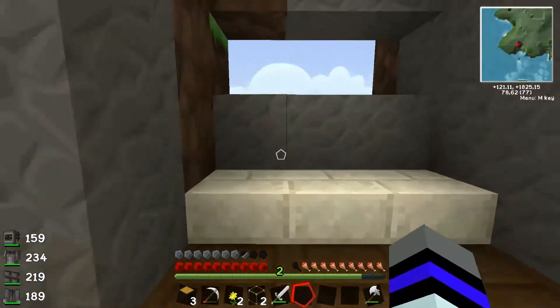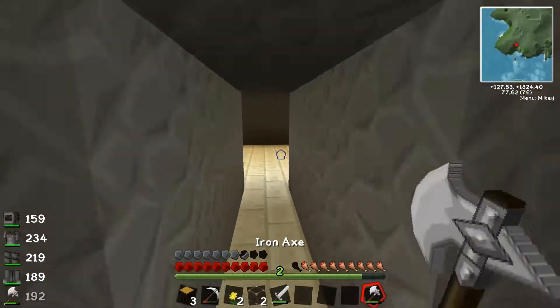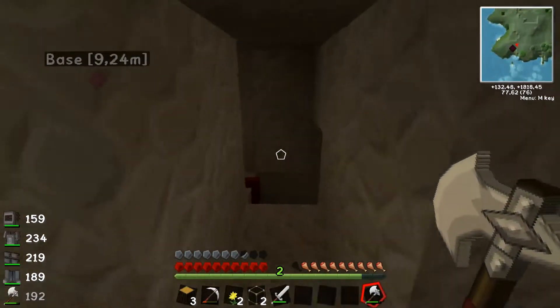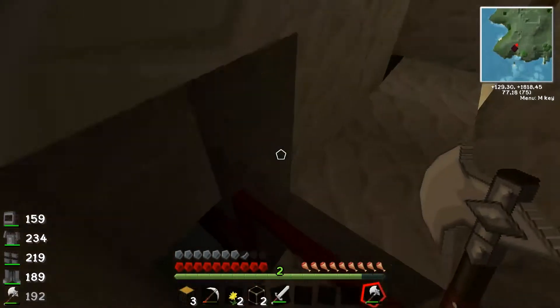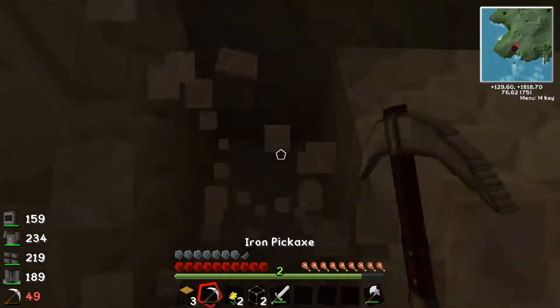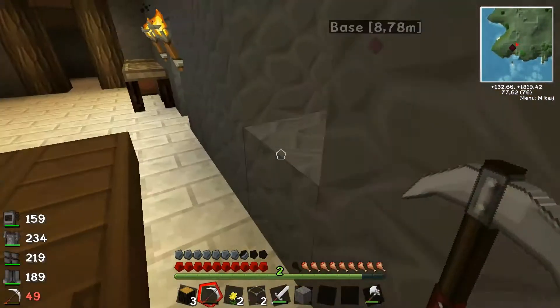Yo, what's up blockers, welcome back to Volzwar! So we were looking for some rubber trees just so we could fix this piston system, because it isn't quite okay. It's a bit wrong actually — we need pistons here, so we need some more wire eventually as well.